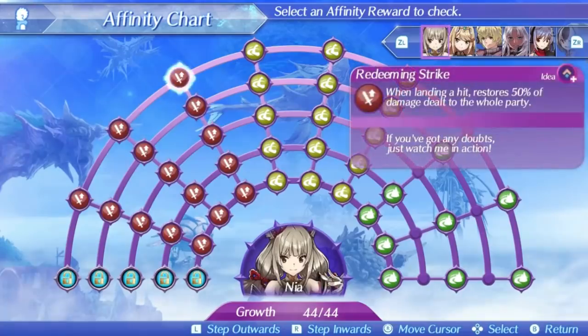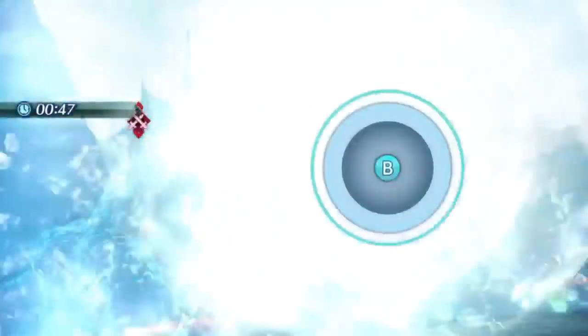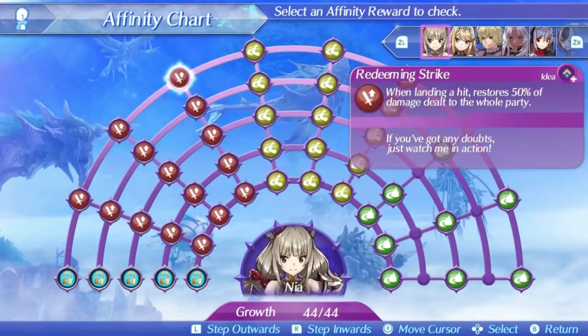Nia's level 3 special is Redeeming Strike. It is a 2-hit, ether-based special, and unlike the first two specials, this one is kinda slow. On the upside, it has some unique properties. The first is that it has a radius of 100 meters, which is tied for the highest range in the game, so it will hit basically everything on the field. It is also basically a full party heal, since it restores 50% of the damage dealt to the entire party, so this can be good to use in a pinch. The damage ratio is pretty standard: 525 at level 1, 680 at level 5, and 714 at max affinity. Good special for healing if you need it.